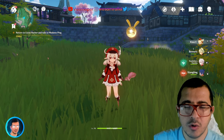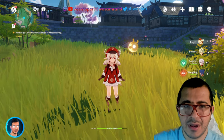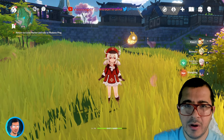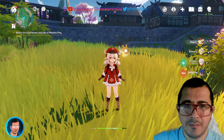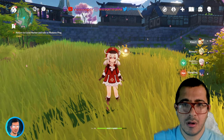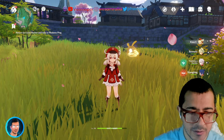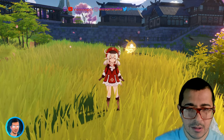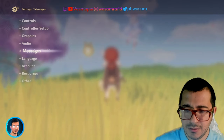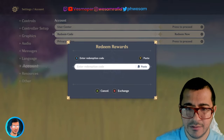Tip number seven is to get free primos whenever HoYoverse does a maintenance update — you get around 600 primos (300 and 300) delivered to your in-game mailbox. Also, whenever they stream they give you codes to redeem. To redeem a code, go to Settings, then Account, then Redeem Code.